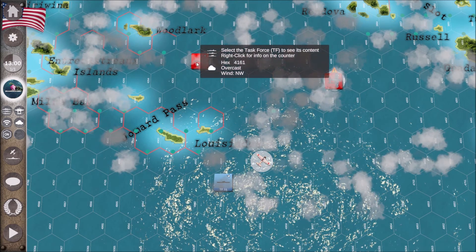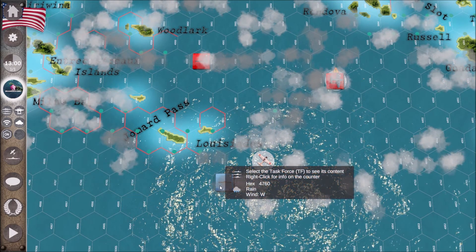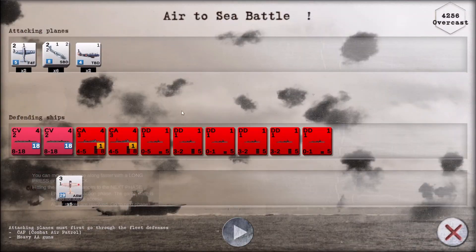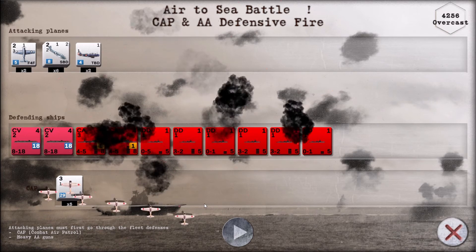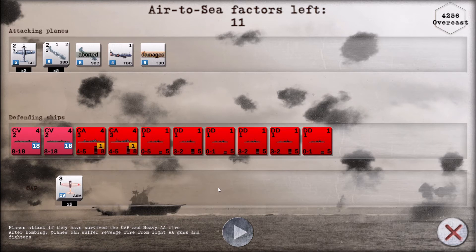That second wave came from here. So hopefully now it's our turn to wreak some revenge. We've got two large flat tops, two heavy cruisers and six destroyers — and they've got 20 Zeros. Okay, that's not too bad considering — in we go.